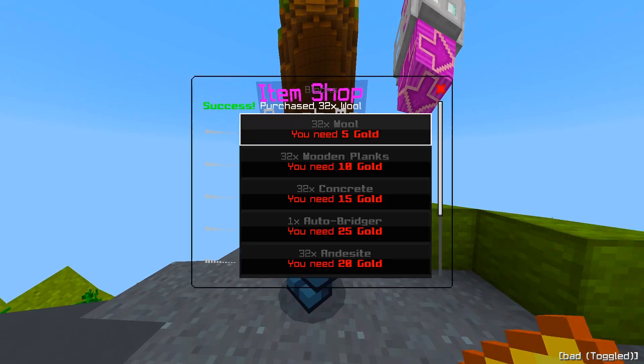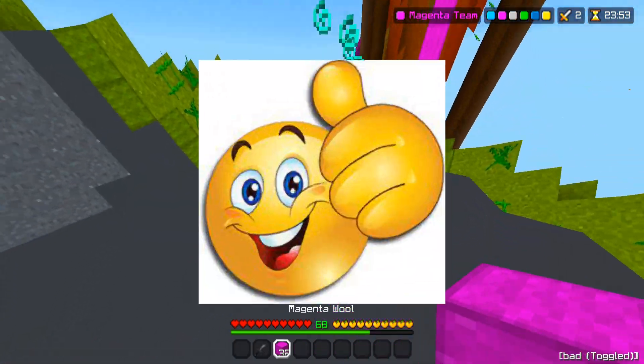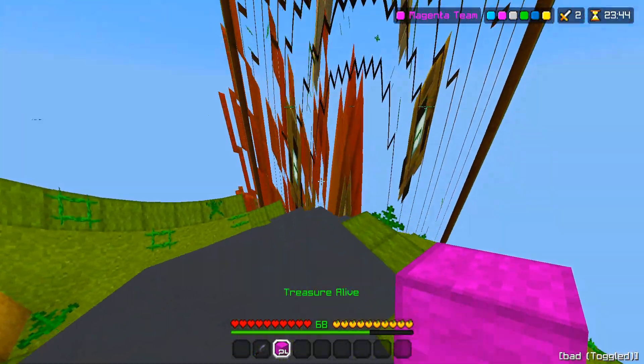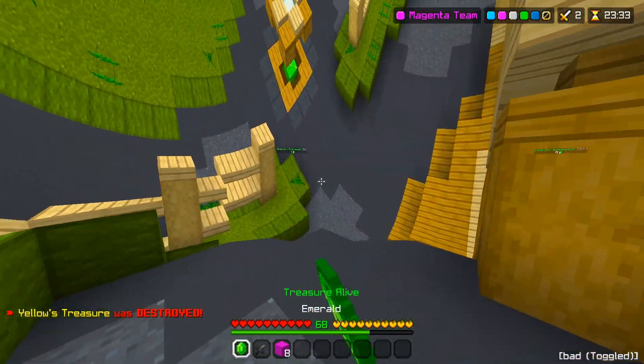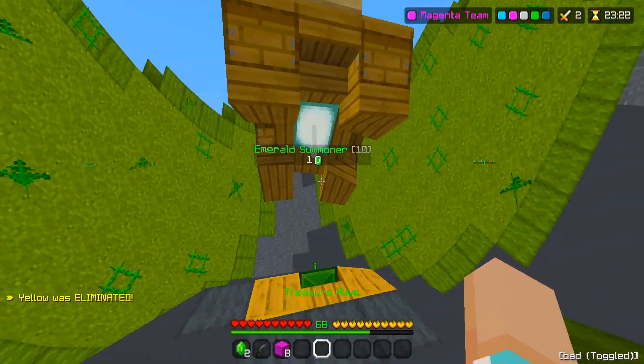This pack is honestly — it should be illegal to use. I don't know how anyone in their right mind would ever use this unless it's for content like I'm using it for. All right, time to try icy bridging with the pack. Grabbing emeralds — honestly, the shader is terrible, but it's looking like a pretty easy game so far.